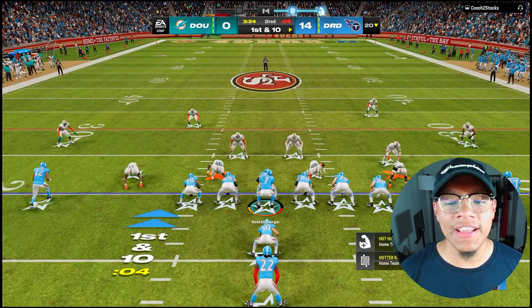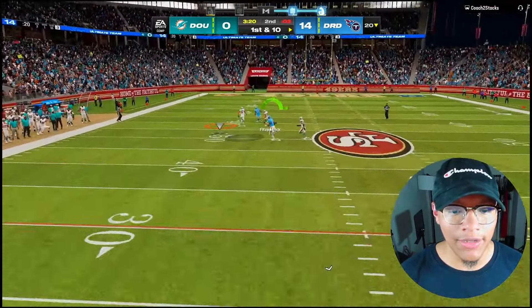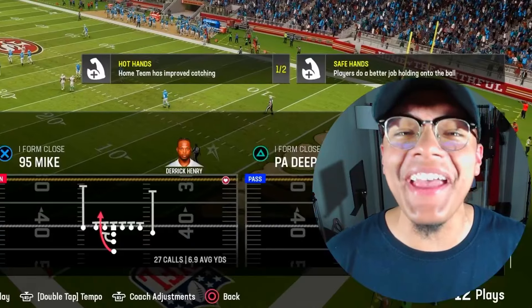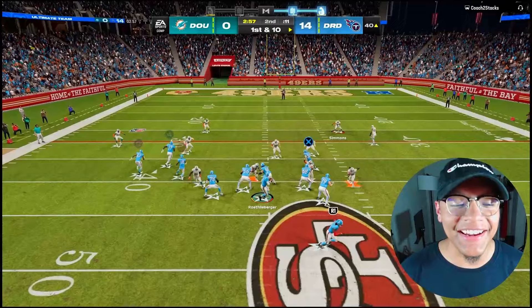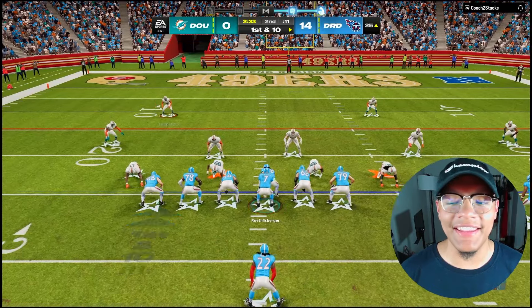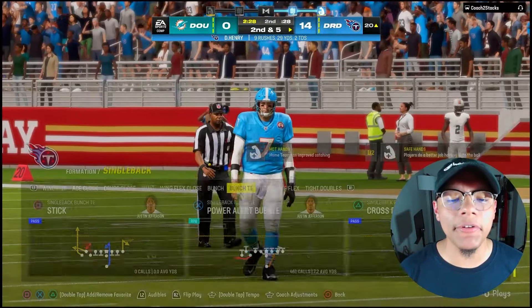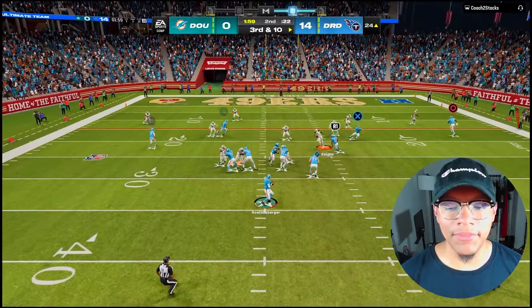Michael Vick or Eric Dickerson cannot do what Troy does on defense. We're gonna pass the ball right here — we don't want to throw that, but oh my god Harold Carmichael, why are you so deep? But he's still open. I am flabbergasted right now — Ben Roethlisberger is just carving us up. We're gonna run Derrick Henry — the truck wouldn't activate; I swear I was pressing the stick up. Took a sack on second down — really did not want to risk an interception.